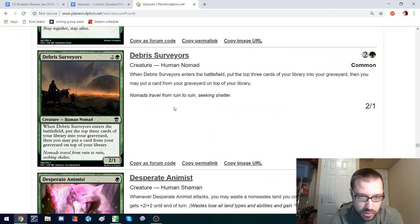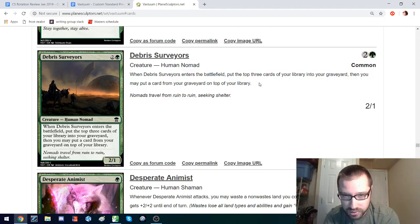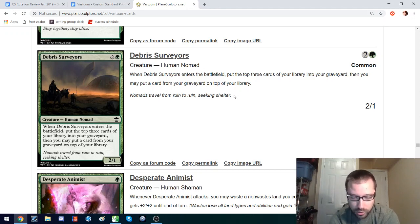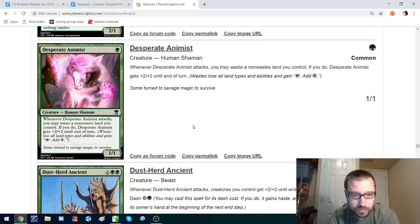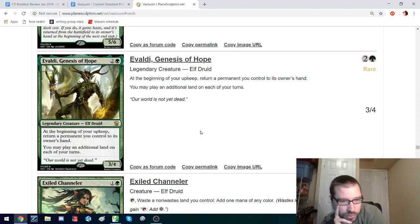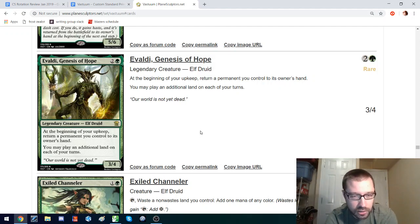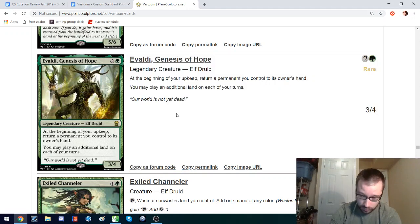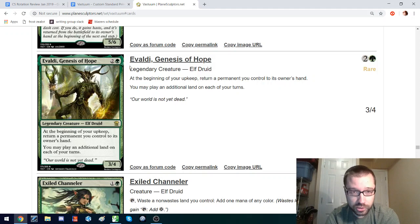This is a 3-mana self-mill where you can put something on top of your library. It always feels bad to put things on top of your library instead of into your hand, because that means it's not card advantage. I really like Ivaldi Genesis of Hope. This would actually work really interestingly with Rakoa, which cares a lot about lands and land drops. It works also really well with wastes and wasting — if you waste all your lands and you need color again, you can return those lands to your hand and get to play an additional one. You can also bounce creatures that have minus-one minus-one counters or are enchanted in disadvantageous ways, or if you have really strong ETBs you want to recur. This is a really exciting design that I'd love to see in Custom Standard.